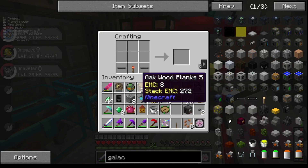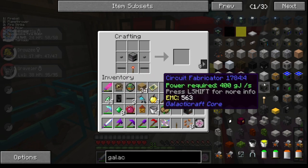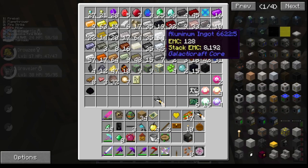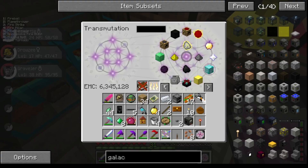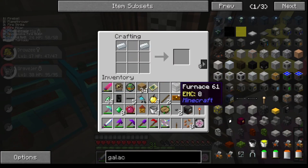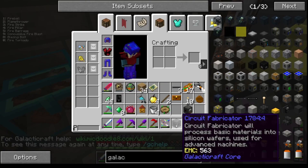My memory is awful. I'm dumb — I forgot the freaking aluminum. Now we can do this. Put the generator, lever. Boom, we have a circuit fabricator.